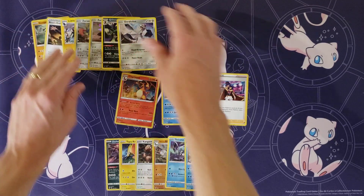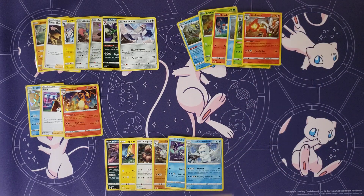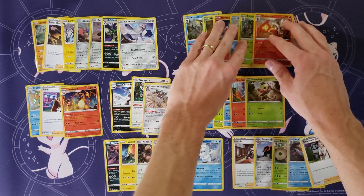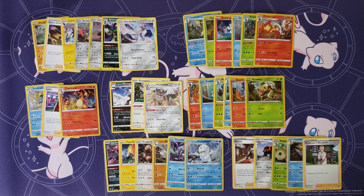One thing to note is that some of this product does get harder to find over time — the Collector's Chest may eventually be difficult to track down, and the GameStop Copperajah promotion is no longer running so that one's already hard to find. I wanted to make this video to recap everything, since a lot of these were left out of my master set videos. If you want to find where to get all of these, I've listed them in the description below. Thanks everyone for joining — we're looking forward to collecting all the sets coming out this year. Give us a like and subscribe and we'll see you next time.